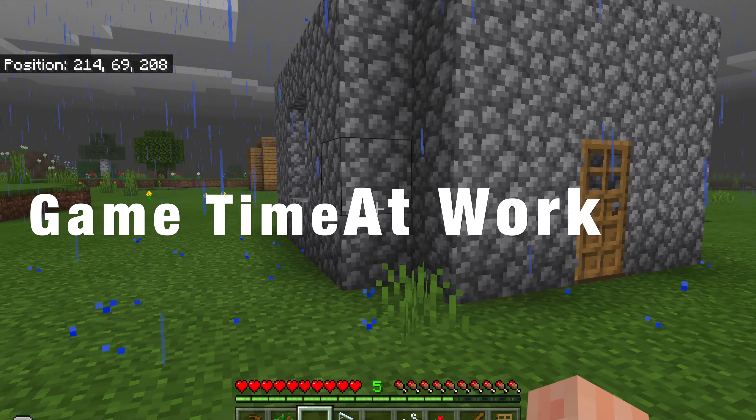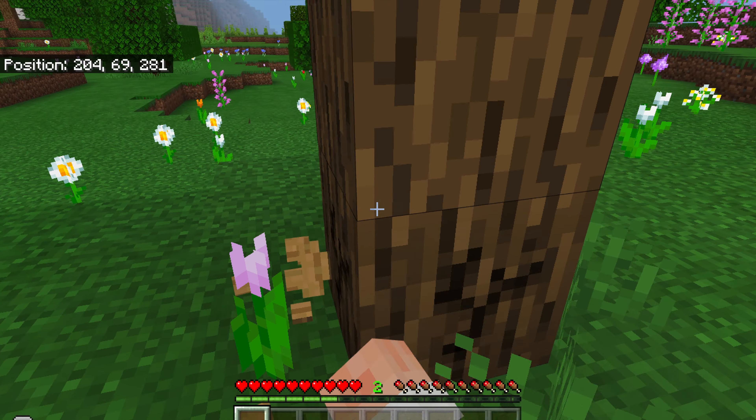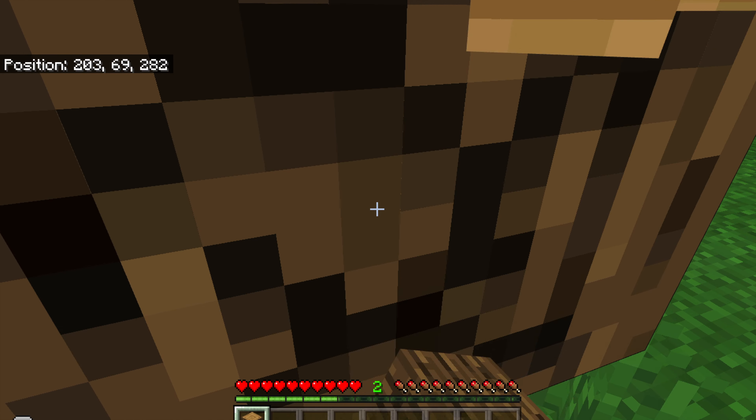Today on Game Talent Walk, we're going to build two houses in survival mode. We're going to gather a lot of wood like this. Since I don't have an axe, it takes a long time.